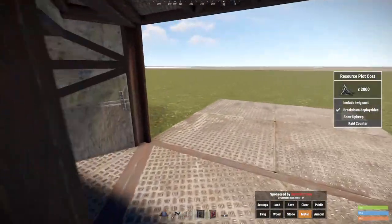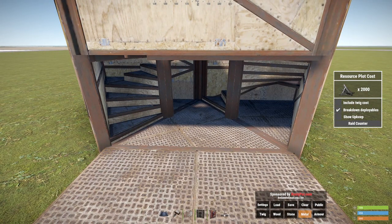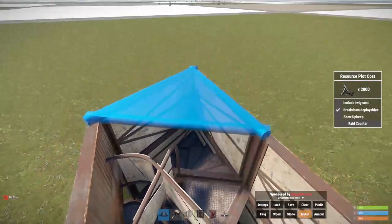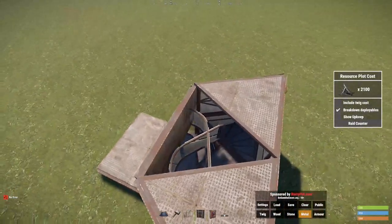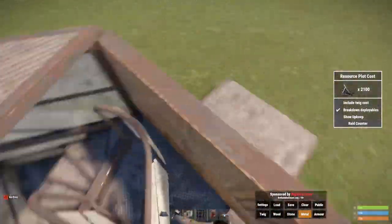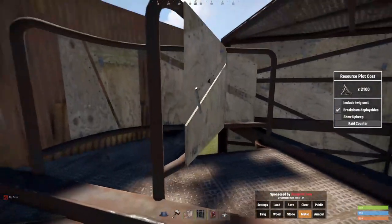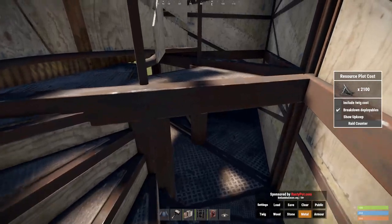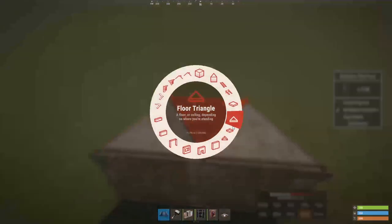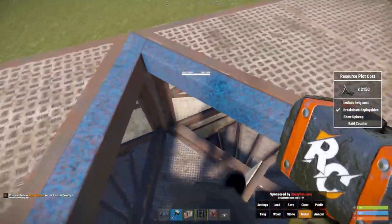So you cannot go up and down the stairs. What's the big deal? Well, if you had more of a big base up here and raiders come through wanting to get in, they can't — there's no way for them to get in. And if you add another floor frame here, there's no dropping down into that gap either.